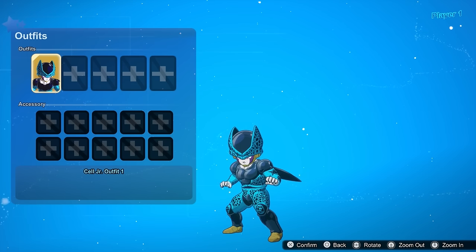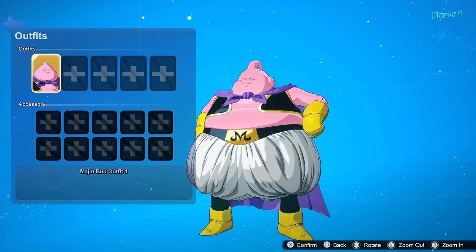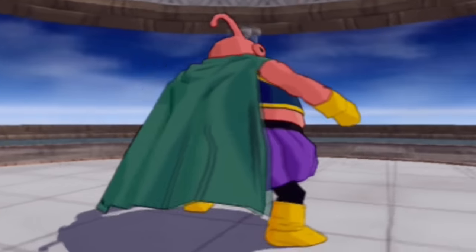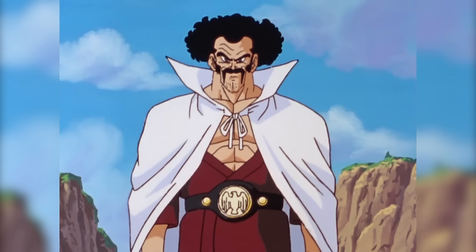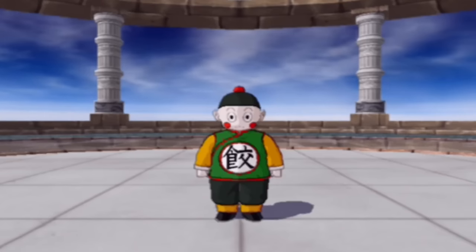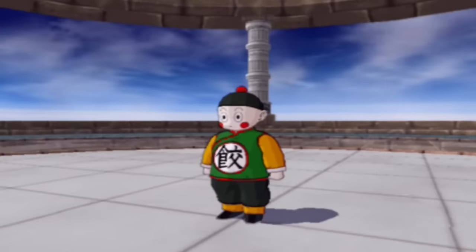For Cell Juniors, maybe have a DBZ Budokai throwback and have an orange Krillin-looking one — that'd be funny. For Fat Boo, I know this wouldn't happen, but I gotta say it — have a Skinny Boo. If not, then different colorway. For all the Boos, just different colorway. For Mr. Satan, a caped version would be hilarious, maybe one where he wears his belt. For Chiaotzu, I'm kinda shocked we don't have his Crane School fit already, so definitely add that. For Yajirobe, Beard Yajirobe is just the way to go.